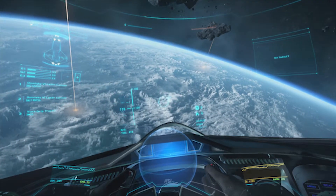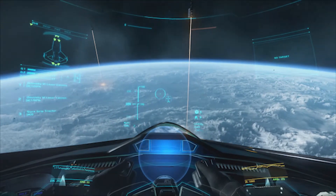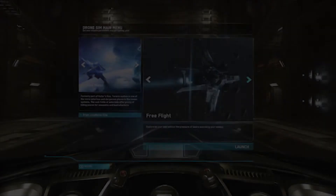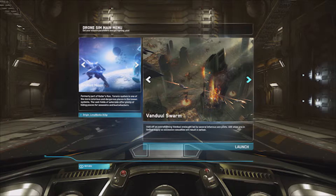I think we'll go and load up another scenario - maybe go to the racing section and I'll show you some of the racing scenes. So let me show you some of the modes we've got at the moment. You've got free flight obviously, then you've got the Vanduul Swarm - hold off an Xi'an Vanduul onslaught led by several infamous ace pilots. UEE ships are in limited supply so excessive casualties will result in defeat. We'll have to have a go at that, maybe not in this video but definitely another video.